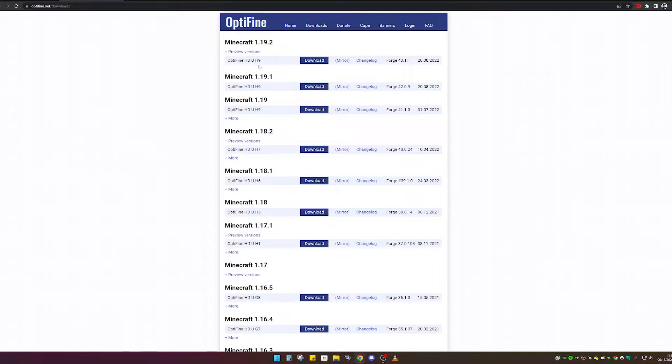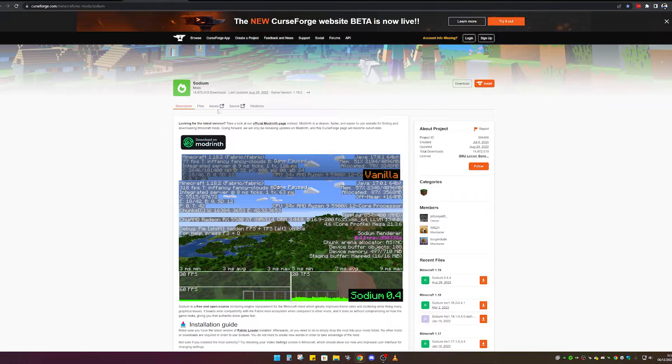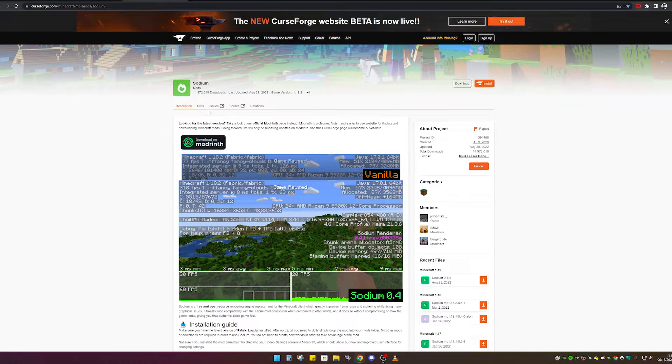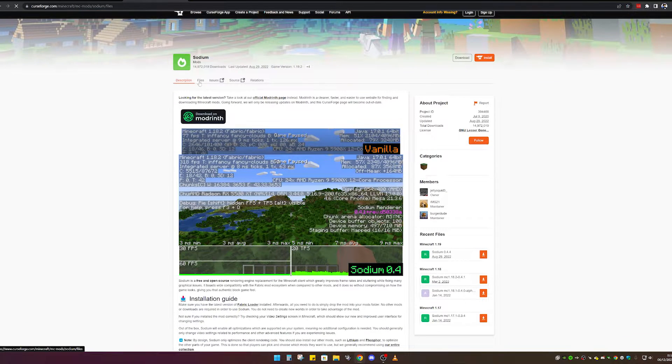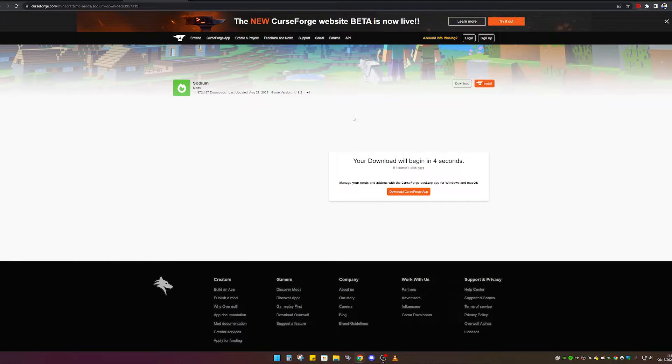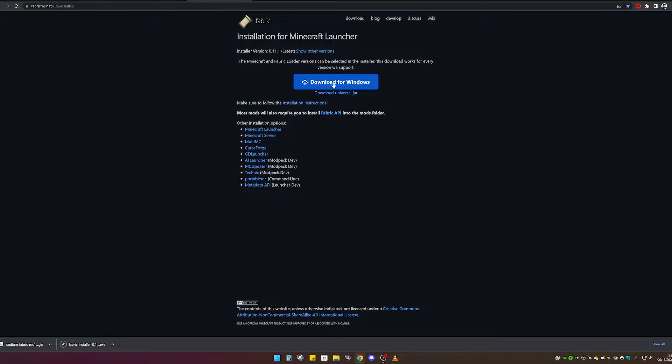If you want even more FPS than OptiFine gives you, you can install Sodium. This actually helps you get so much more FPS in Minecraft. It's a mod, so you do need to download it, and you also need to download Fabric to make this mod work. To download Sodium, click on the Files button, then click the Downloads button and it should start downloading. While that's downloading, go ahead and download Fabric for Windows as well.